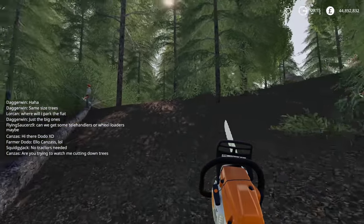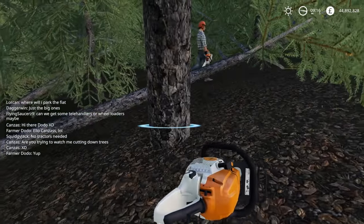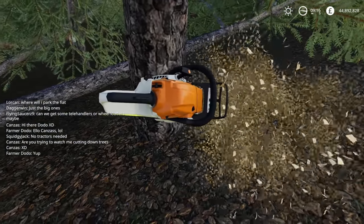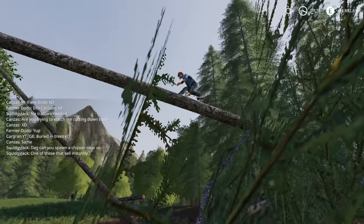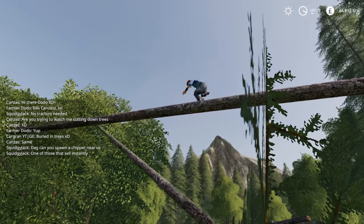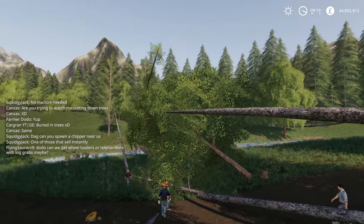I'm just going to help trim some of the foliage off. Actually this is a really good tree, we'll take this one. And we can start to lay them across using the super strength. I see a very rare species running up that tree, in its natural habitat with a chainsaw.